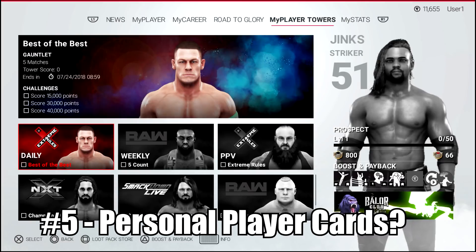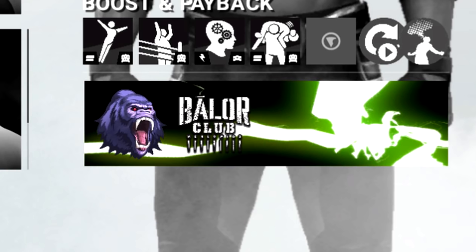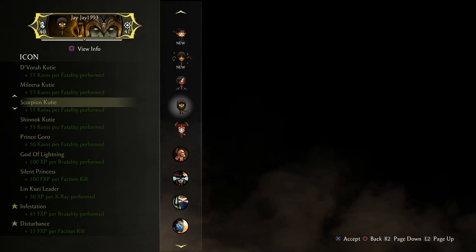Number 5: Player Cards have been added. It looks like you can have your own personal player card in WWE 2K19 for My Player Mode. This is also something you could do in Mortal Kombat 10, as you could customise your own combat card for online play.